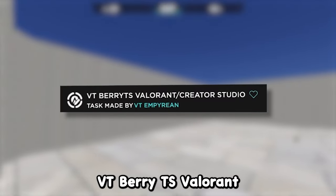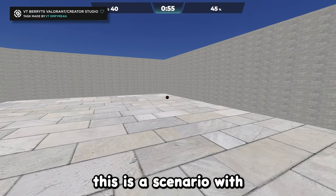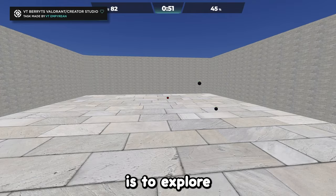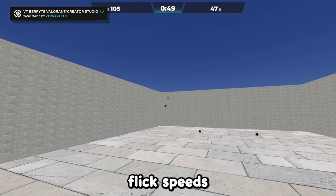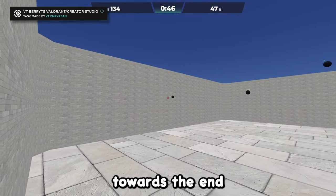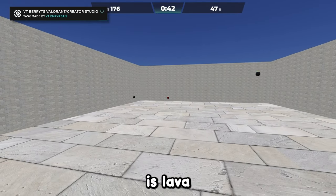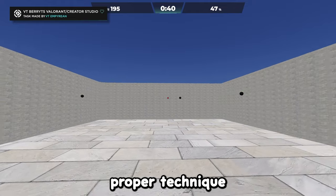After that we got BT Berry TS Valorant. This is a scenario with isolated mouse movements without including click timing, where the idea is to explore higher and higher flick speeds while maintaining smoothness towards the end of the flick. CartoonFPS suggests trying to play the Wall is Lava with this scenario while having proper technique.